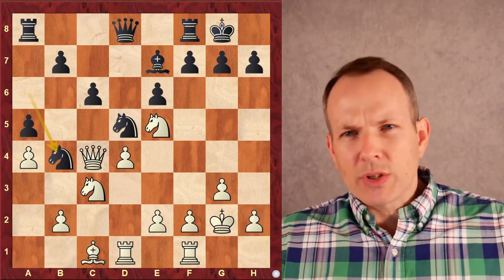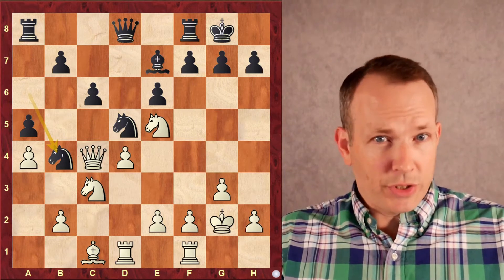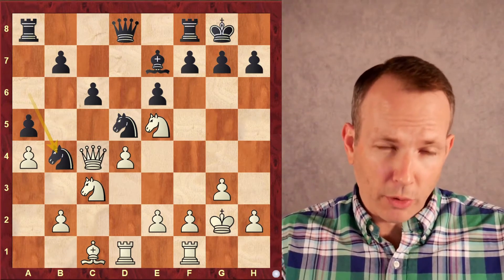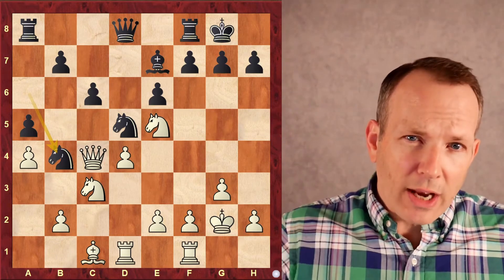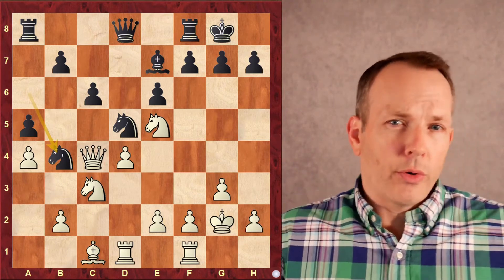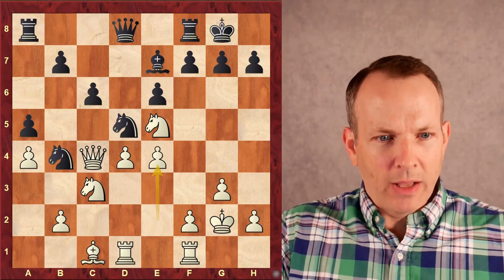Everybody that says, oh, these grandmasters just memorize a bunch of moves — well, here we see Aronian. This isn't memorization. This is chess understanding, folks. Watch how he uses his understanding of this structure to launch the H-pawn up the board, stick the E-pawn to E5 like a bone in the throat of Black's position, and attack, attack, attack. It is brilliant. E4, kicking the knight and gaining space in the center.